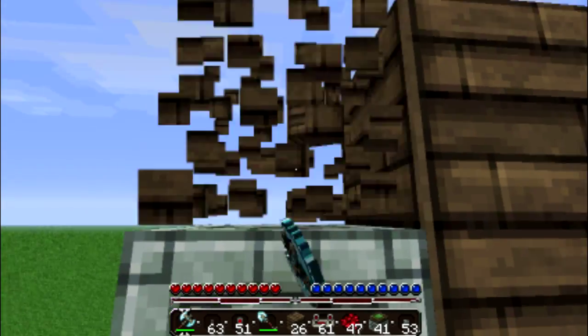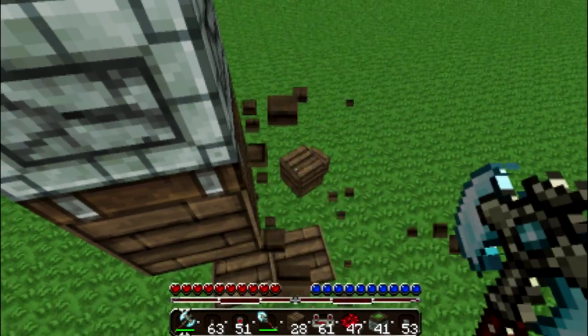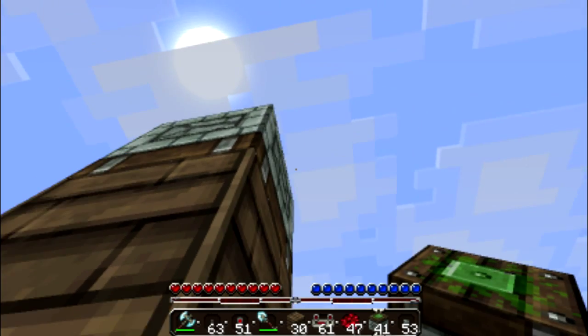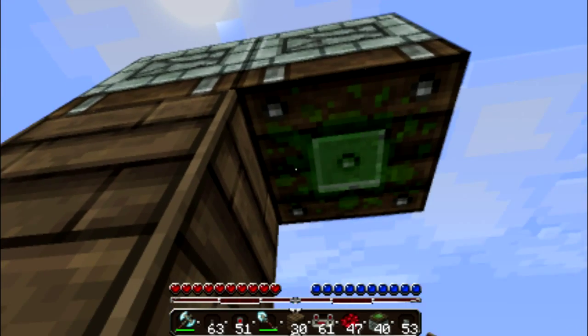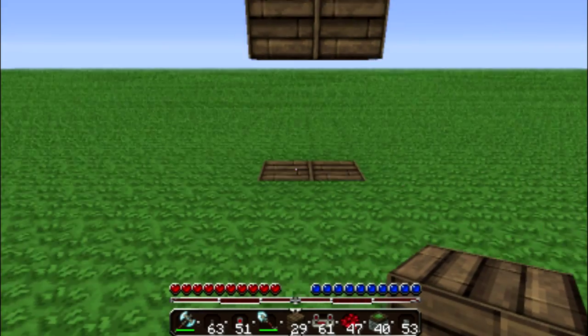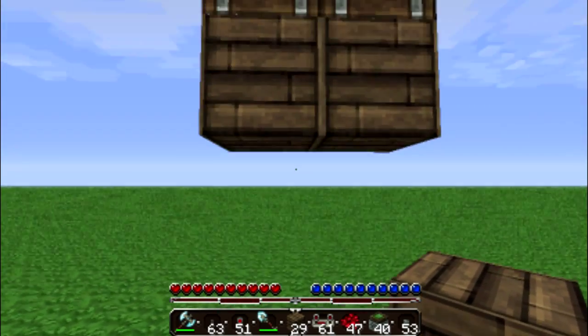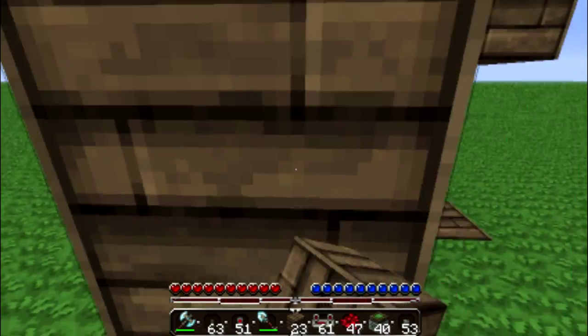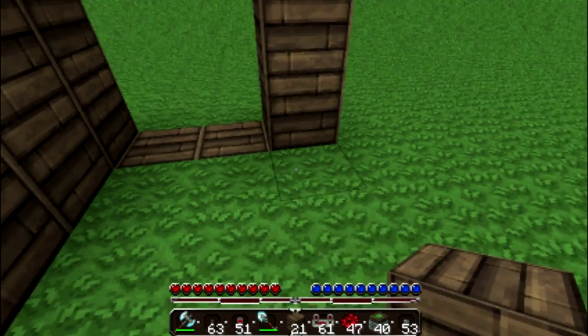If you guys have trouble getting your piston pointing downwards, that's how you do it right there. We'll get our other piston pointing downwards as well. Then put that there. So these will come down to here and then those will come up. We'll just build our doorway around this and then build these ones up.